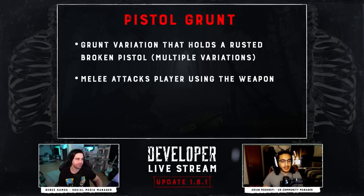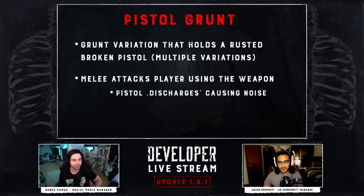Keep an ear out because you might be listening for something different between them. The variation is not just how they look but also the broken pistols they hold — it could be multiple. We didn't want to specify how many because it's for you to figure out, since it will be an audio trigger. This pistol grunt is gonna come at you with that pistol in their hand, and if they hit you, there will be a small explosion where the pistol discharges, sounding like a gunshot.